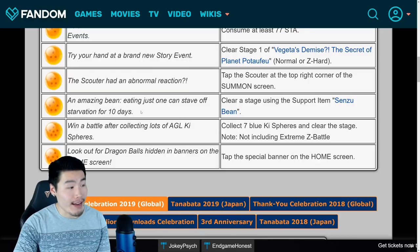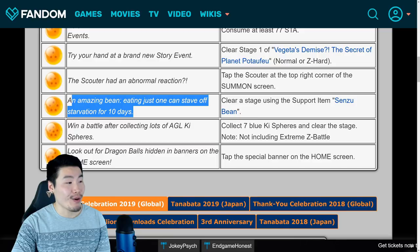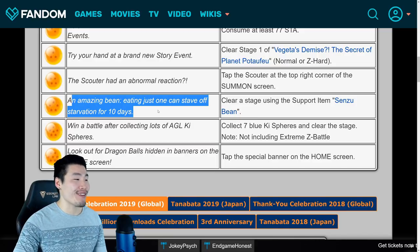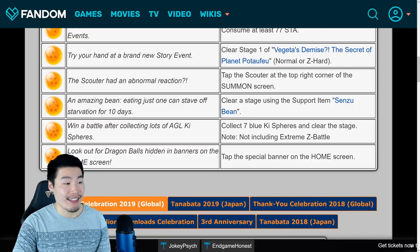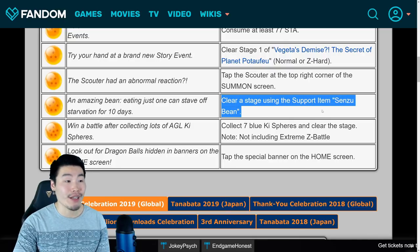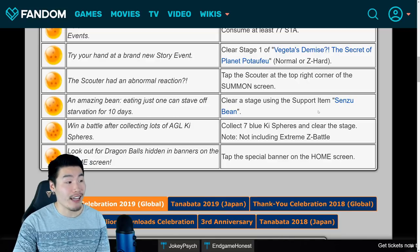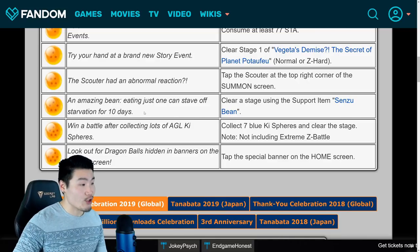For the 5-star Dragon Ball, which would be the 15th, it says an amazing bean — eating just one can stave off starvation for 10 days. This one's pretty simple: clear a stage using the support item senzu bean. Bring a senzu bean with you as one of your support items, use it during the stage, and once you clear it you'll get your 5-star Dragon Ball.